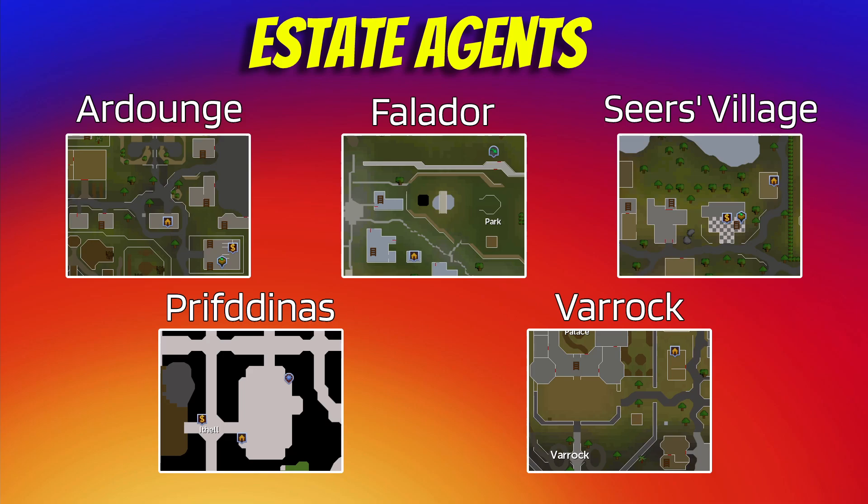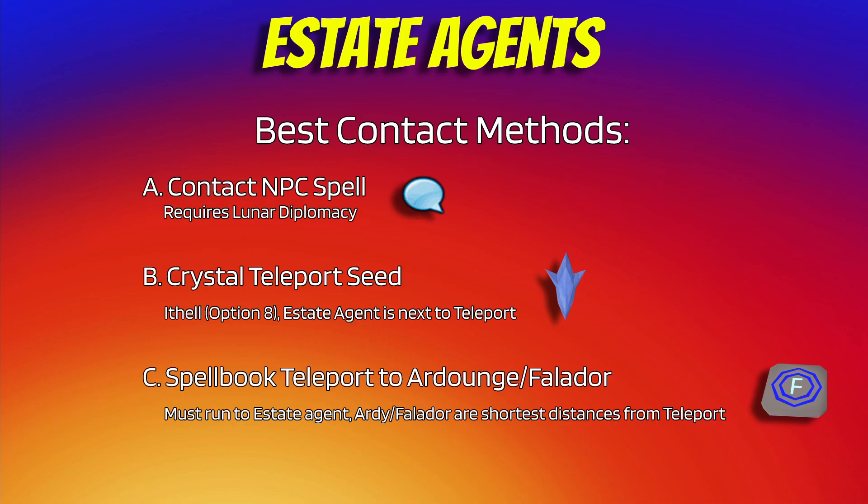In order to get a contract, you must speak to an estate agent, which can either be done through the contact NPC spell or talking to them in person at one of the listed locations. It should be noted that the NPC contact spell drastically reduces the amount of time consumed between teleporting as well as being able to stay in the same region for similar contracts.